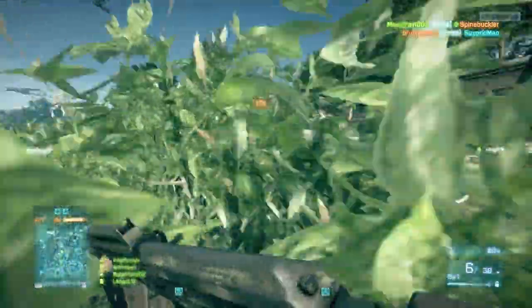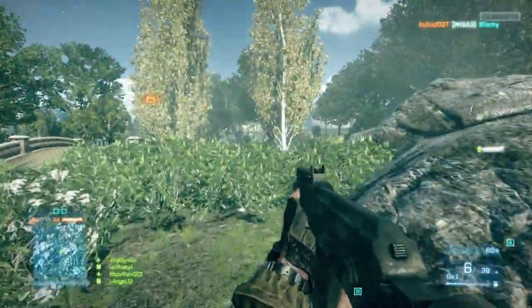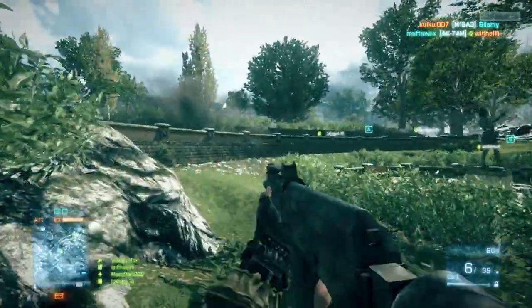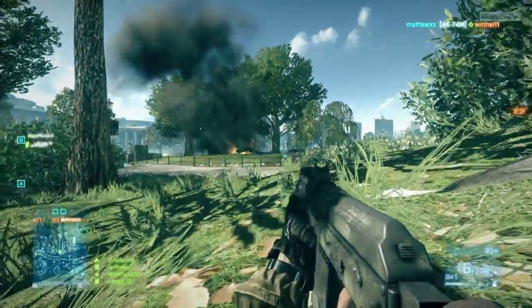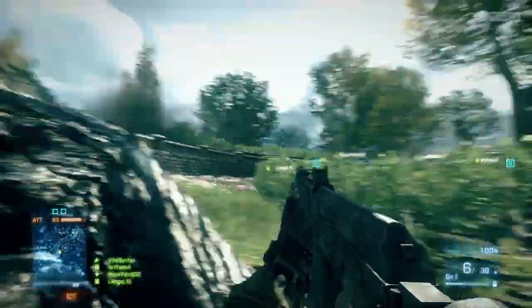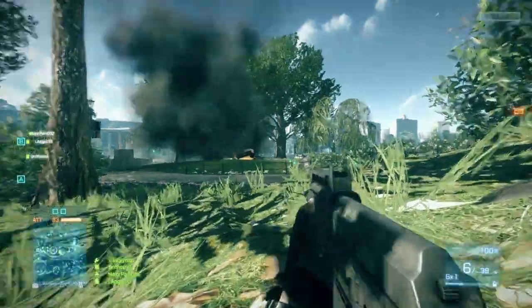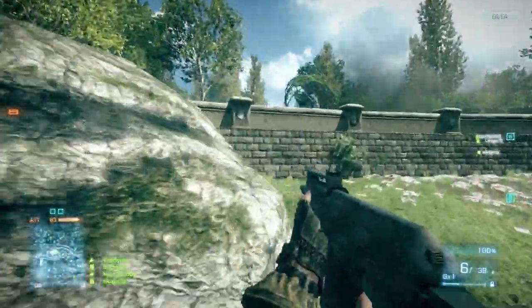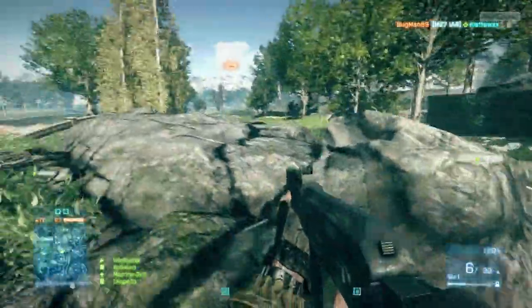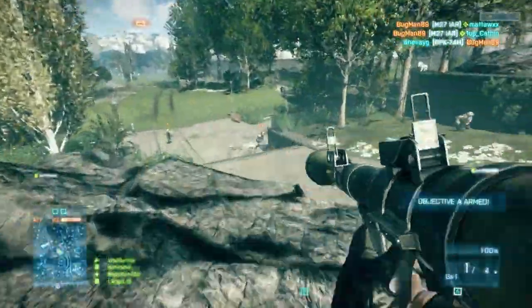This shotgun is really good for taking on multiple enemies. It doesn't have quite the stopping power of the 870 or the M1014, but the M1014 only has a five-round magazine. This one has six, and with extended mags it goes up to nine, while I think the M1014 only goes up to seven. I also think this one shoots a tad bit faster, but all in all they're pretty similar.